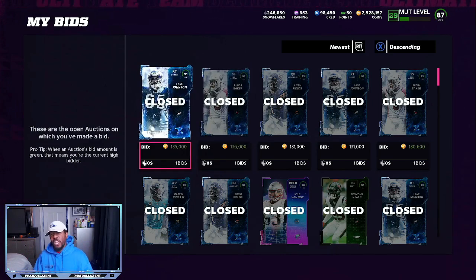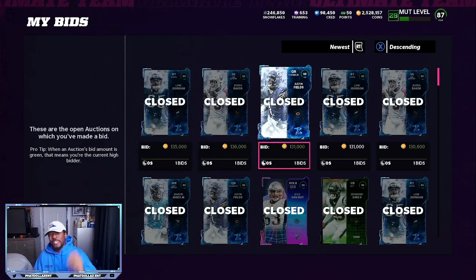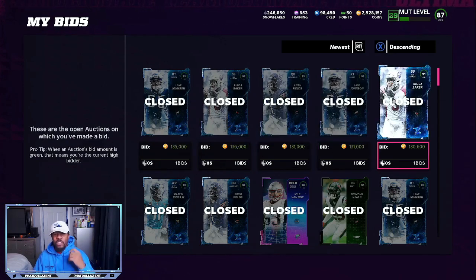This morning the prices have changed — 135, 136. Late last night around 11 midnight, I was getting them for 131, 130. Now they are selling for 142, 144, 145. So I'm getting these for 14 to 15,000 less than the price. They fluctuate.